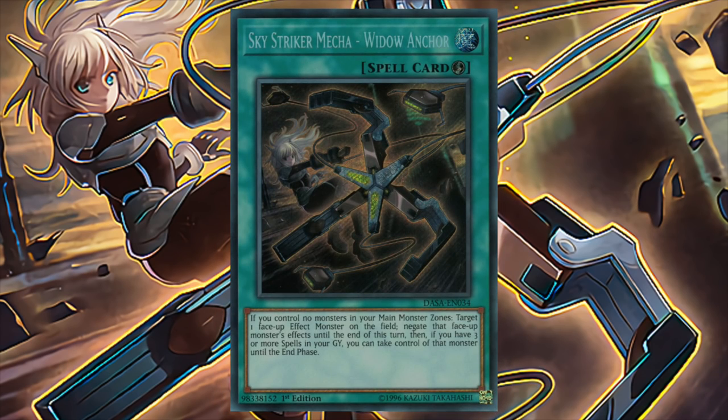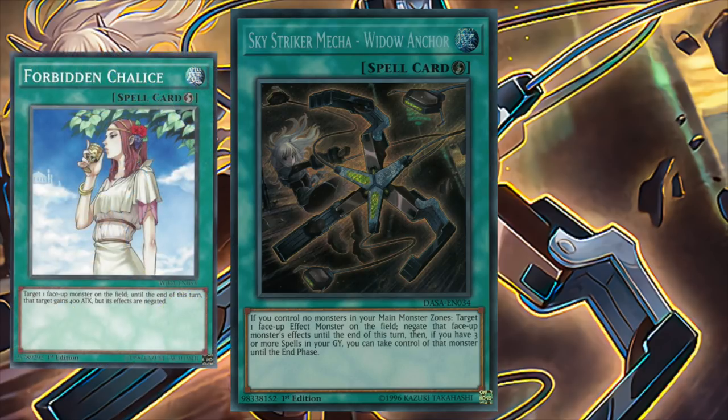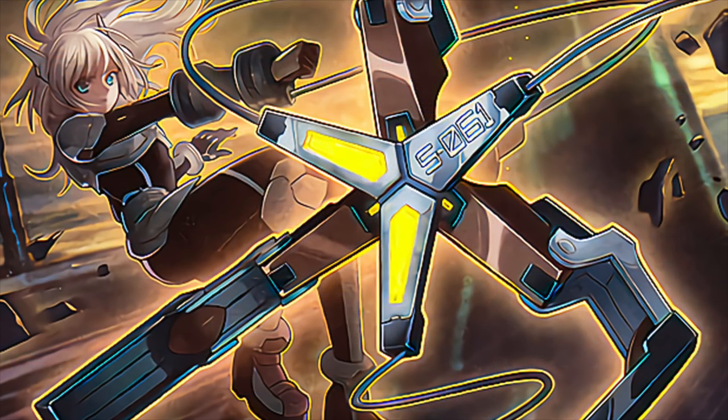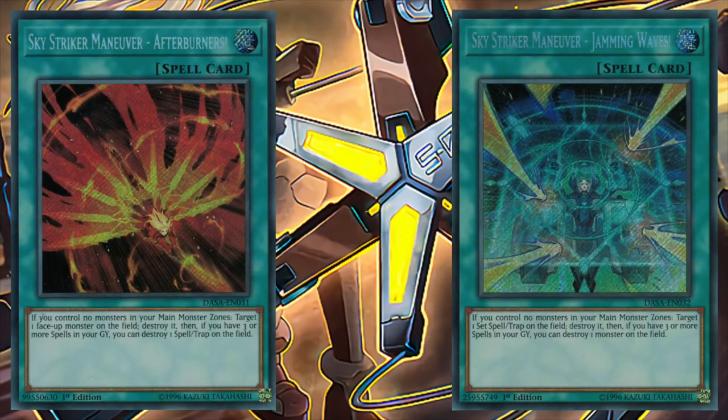Skystriker Mecha Widow Anchor is another quick play spell that allows us to target and negate the effects of a face-up effect monster until the end of the turn. But if we have three spells in grave, we can also take control of that monster until the end phase. Basically Forbidden Chalice fused with Enemy Controller. Widow Anchor has a lot of flexibility, and just like its other Skystriker spell counterparts, it's not once per turn. Next up are two Skystriker maneuvers, Afterburner and Jamming Waves. Both being normal spells and essentially having the same effect, just reversed. Afterburner can target and destroy a face-up monster, then destroy a spell or trap if we have three or more spells in grave. And Jamming Waves can target and destroy a set spell or trap, then destroy a monster if we have three or more spells in grave. Solid searchable removal for the archetype, and again, not once per turn.